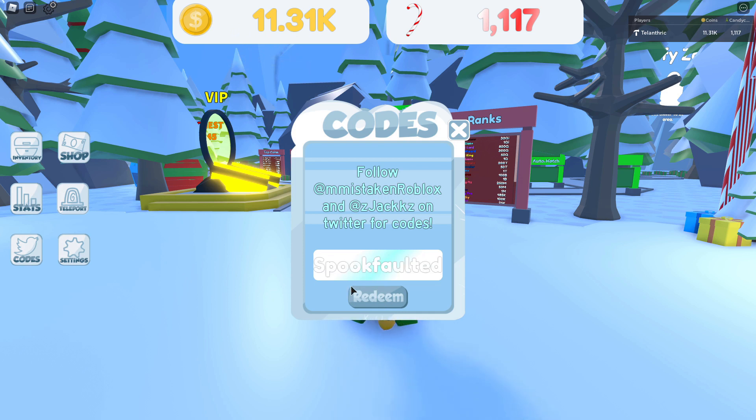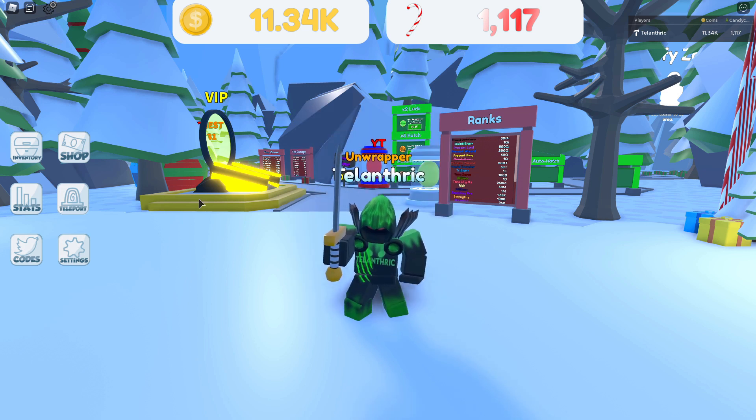Next code is MMIsTaken, which also gives 25 coins. And the last code is 'released', which gives 15 candy canes and 80 coins. So those are all the codes in Present Simulator.